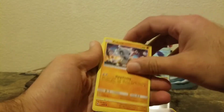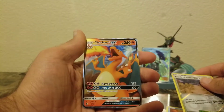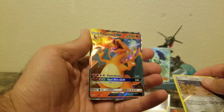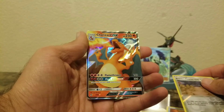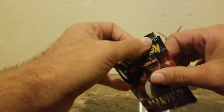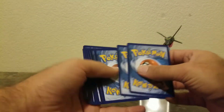Got Koffing, Cubone, Geodude, Brock's Training, Future City — oh, Charizard GX! Too bad it's not the shiny Charizard, but this is the first time pulling the Charizard GX and it is a beautiful card. Oh, why couldn't you be the shiny one? Happy to have it though — don't get me wrong, it's a nice card. It's just that the shiny card is worth a lot more.